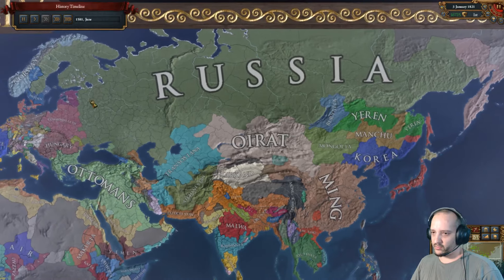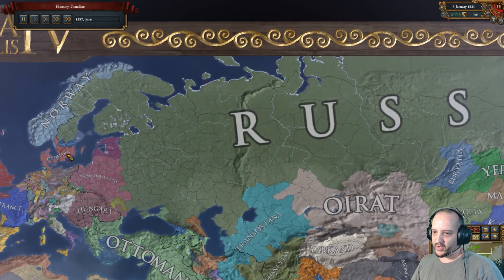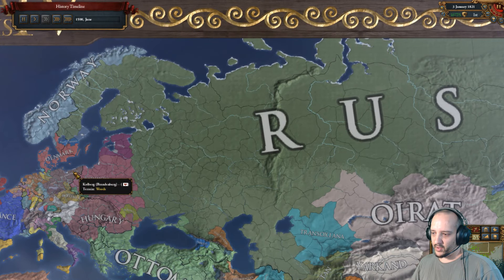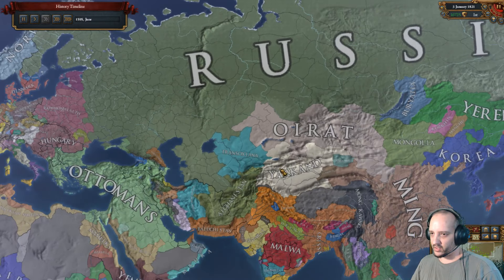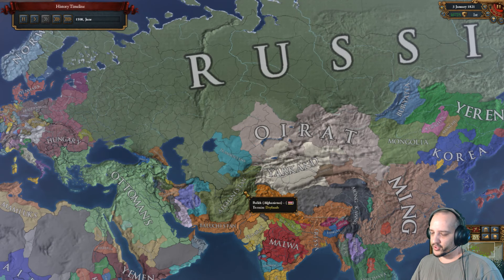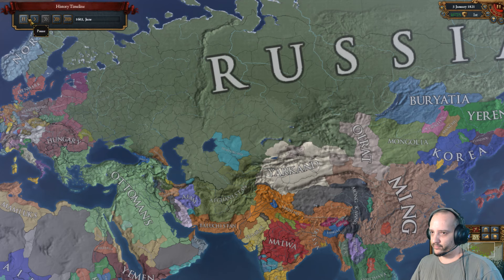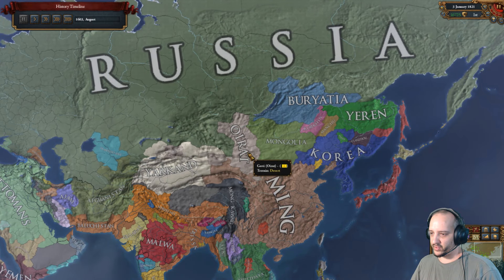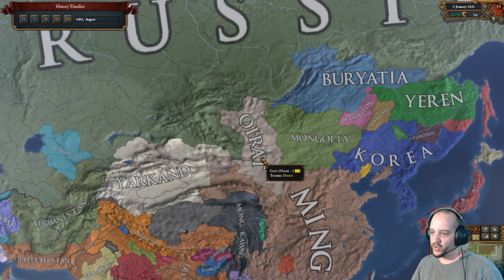There's the Krakow trade node which isn't exactly relevant until you control the Baltic Sea — that's why I moved there. There's a lot of money in the Baltic Sea, and Krakow can pull to the Baltic Sea but not to Novgorod. My plan was to either go super big east or super big west. If you go east, the Baltic Sea and Krakow are quite good. But if you go west and push to Lubeck, then most of Germany can be pulled to Lubeck.